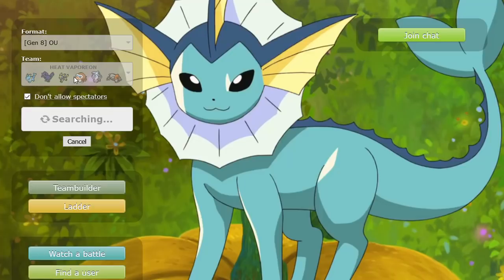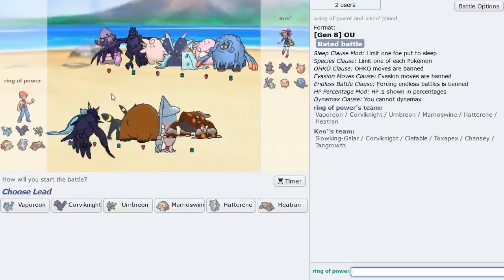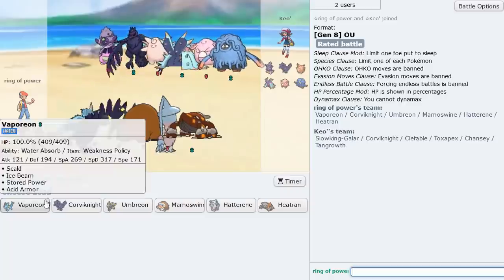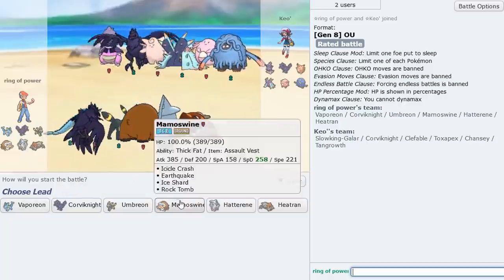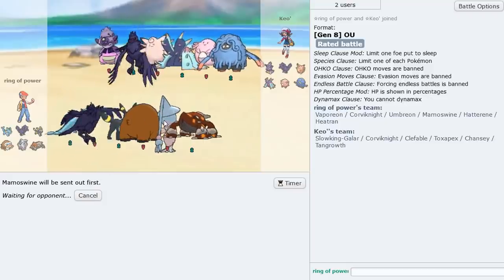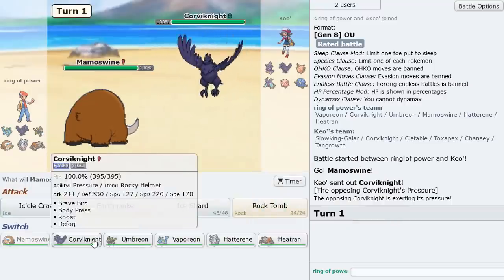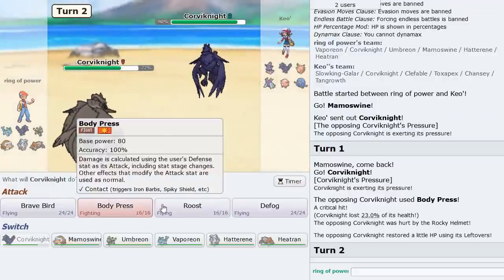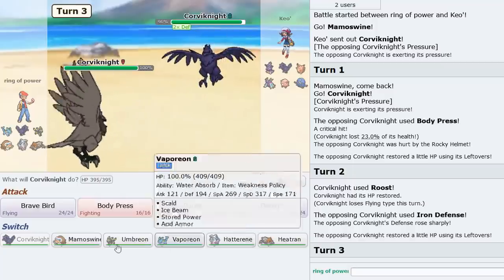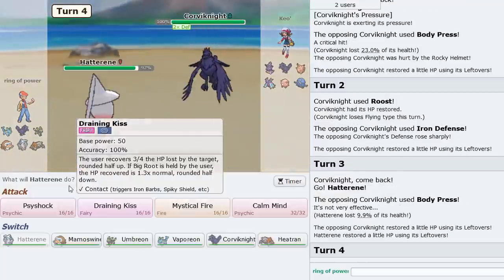So far so good showing off Vaporeon — two people have already forfeited. One was an entire sweep. If we can get Vaporeon's Weakness Policy activated next game it's going to be amazing versus this team, though he does have Slowking. I think I'll just lead Mamoswine. Hatterene can also put in a lot of work here — unless this is Unaware Clefable. We go Corviknight as he Body Presses. I think I just Roost. Oh — Iron Defense Body Press. I see. Hatterene can probably deal with this thing.